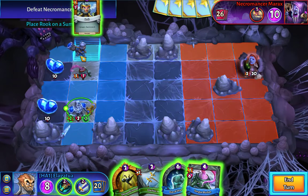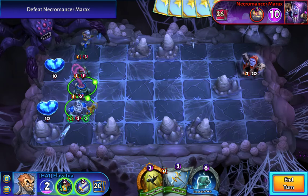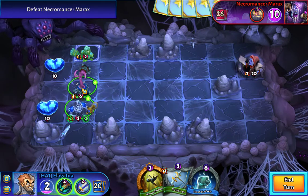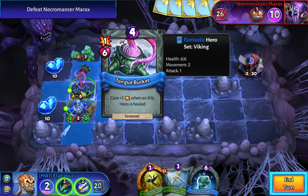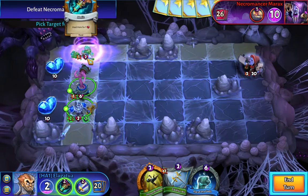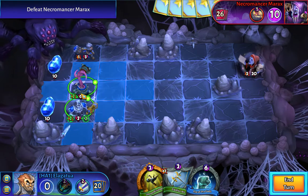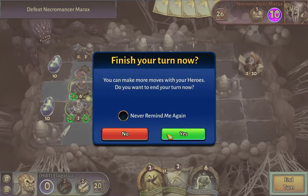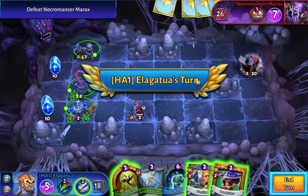What we'll do here is take advantage of a little synergy. We're careful to attack with the Rook — we want this guy to gain an attack. He only gains an attack when an ally hero is healed, not him. So we need to attack with the Rook and not the Tongue Bucket. Now we can heal the Rook back up. Normally just healing one damage isn't worth it, but when we're giving our Tongue Bucket a buff it is — especially since we need to build up a big army to go attack this boss.